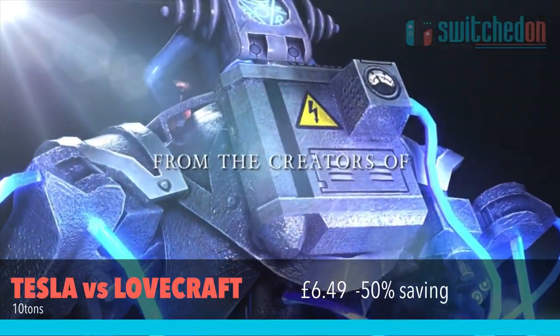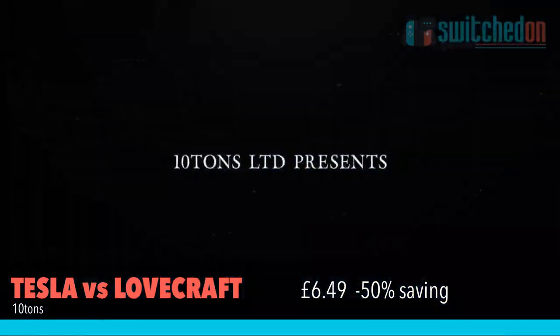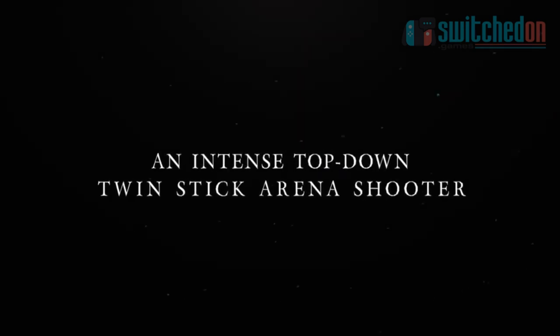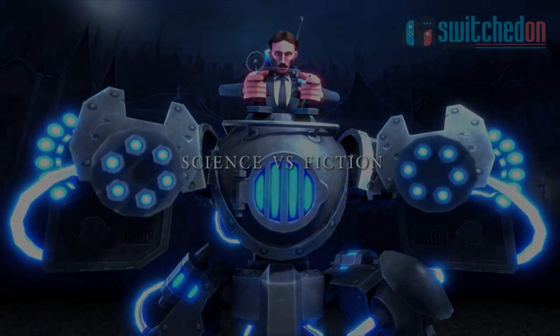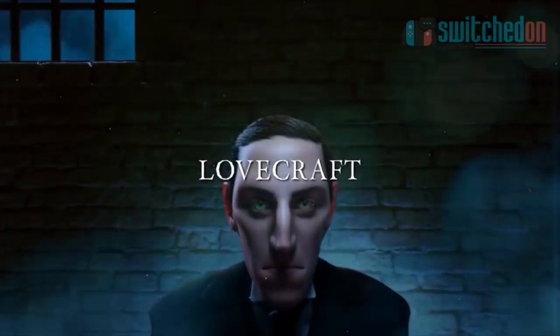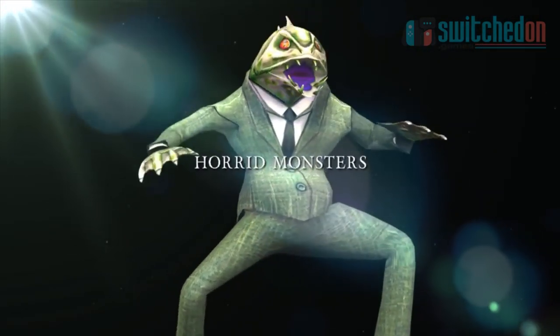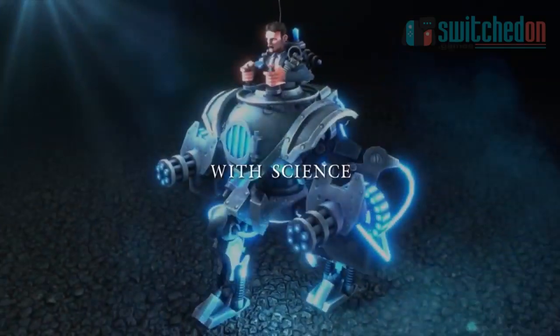Tesla vs Lovecraft is just £6.49 which is 50% off, and is a great little twin-stick shooter where you play as Nikola Tesla fighting back against HP Lovecraft who is raising hell and bringing all the Cthulhus into the world. Using Tesla's mad inventions gives you a leg up against the demonic horde but this is no easy game. I enjoyed it for what it was and would definitely recommend it at this price.